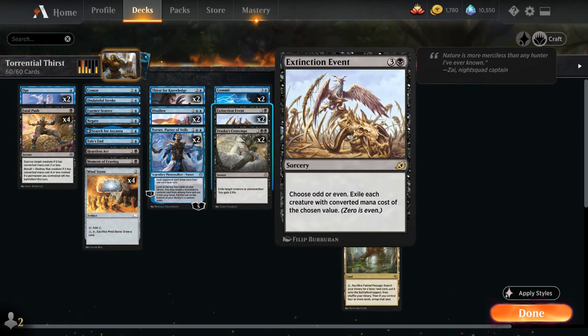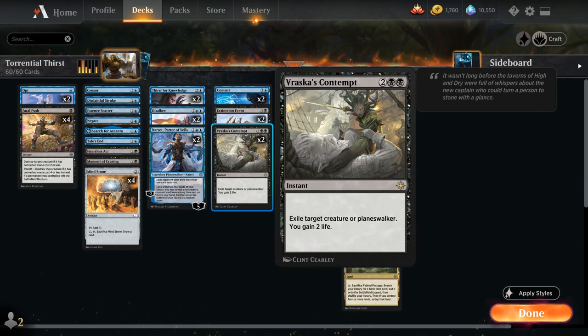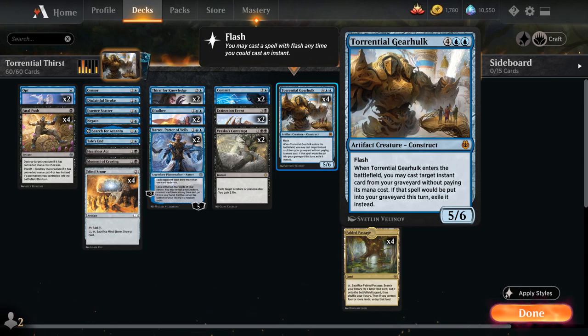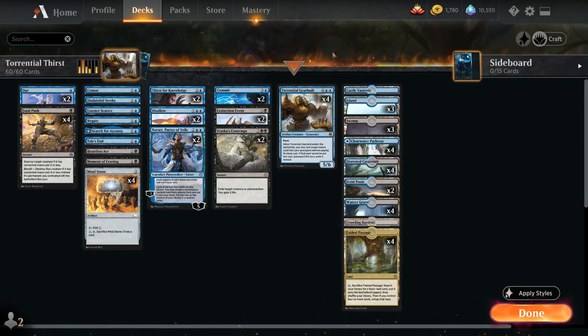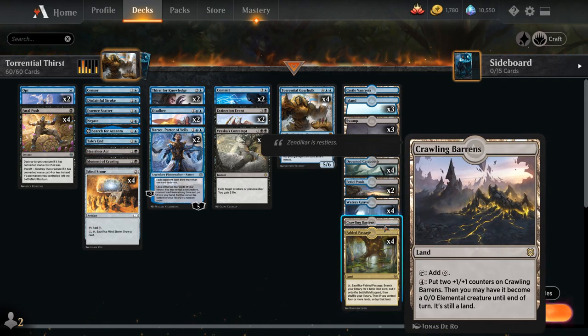We have two copies of Extinction Event as our sweeper of choice, as well as two copies of Vraska's Contempt, which exiles a creature or Planeswalker and gains us two life — that incidental life gain adds up once we flash it back with Torrential Gearhulk. Four copies of Gearhulk is enough as a win condition because we have two copies of Commit // Memory — at some point if Gearhulks are in our graveyard, we can play Memory to reshuffle them back and eventually run the opponent out of answers. We also have one copy of Crawling Barrens in the mana base, which can double as a win condition and a nice mana sink.